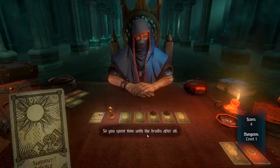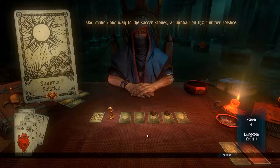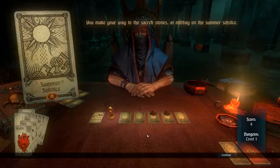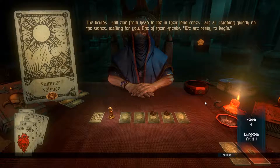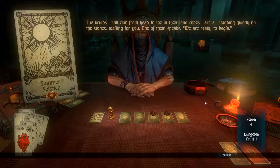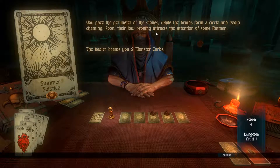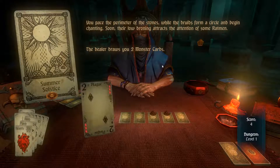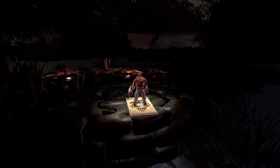What's our first card? We have Summer Solstice, which is a brand new card. You make your way to the sacred stones at midday on the Summer Solstice. The Druids, still clad from head to toe in their long robes, are all standing quietly on the stones waiting for you. One of them speaks: 'We are ready to begin.' You pace the perimeter of the stones while the Druids form a circle and begin chanting. Their low droning attracts the attention of some rat men — draw two monster cards, including four plague total. Let's kill some rat men!